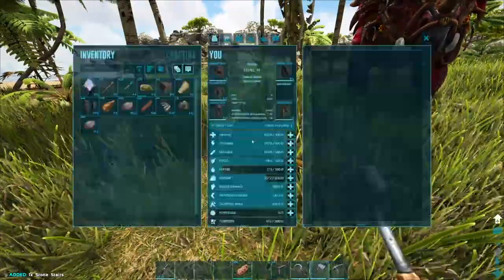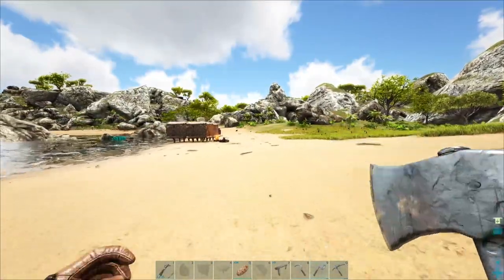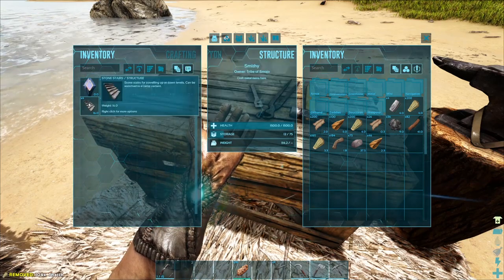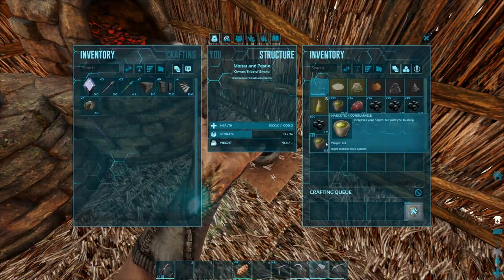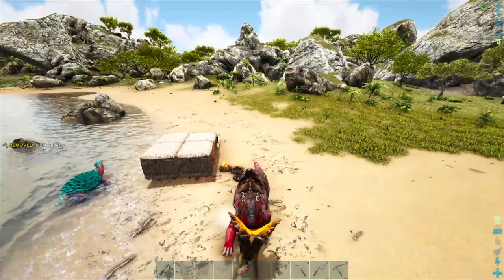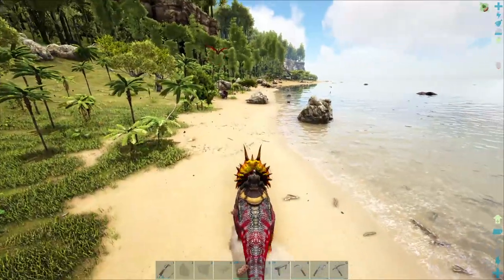Now we just need a little more movement speed and we have everything. Let's go back to the house, drop off resources we don't need, and then find that terror bird again. I call them terror birds — I know they're not terror birds, but they give me terror, so that's the exact reason I call them terror birds. We won't take the narco arrows. I'm not sure what level he is and I'm pretty sure he won't let me see without wanting to die, so we're just gonna wing it.